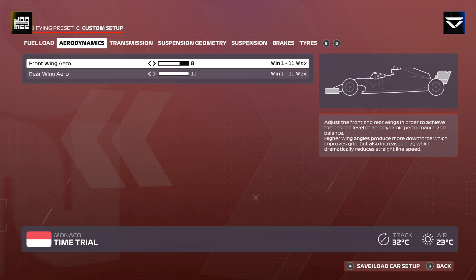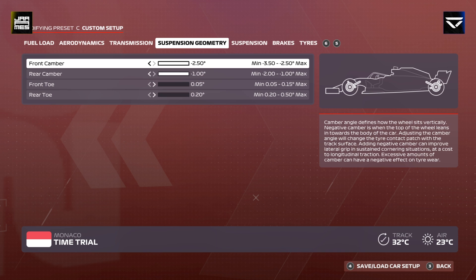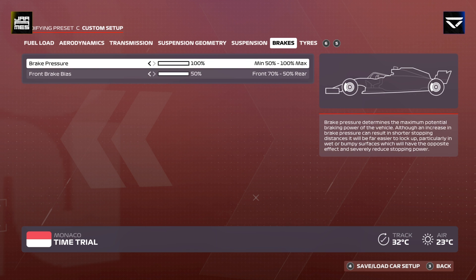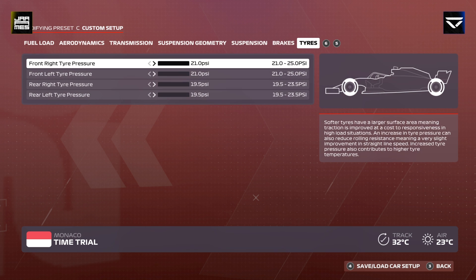Setup: 8.11 for aerodynamics, 50-60 transmission, geometry 2.51 and 0.5.2, suspension at 1-2-7-9-2-4, and then for the brakes standard 150, and then tyres 21 and 19.5.